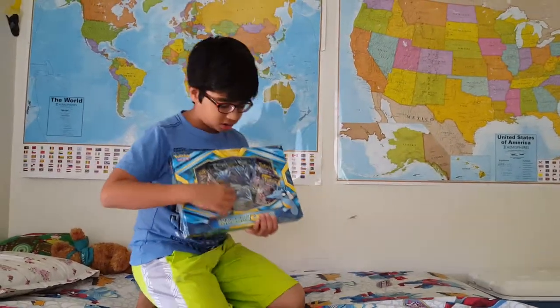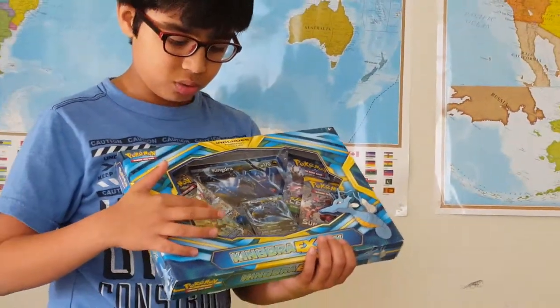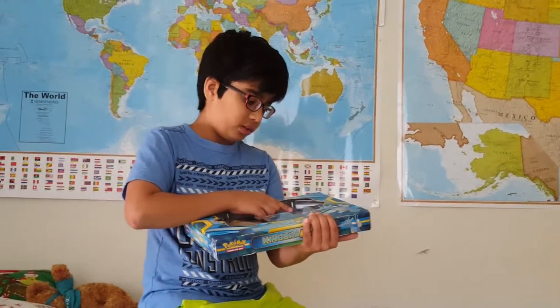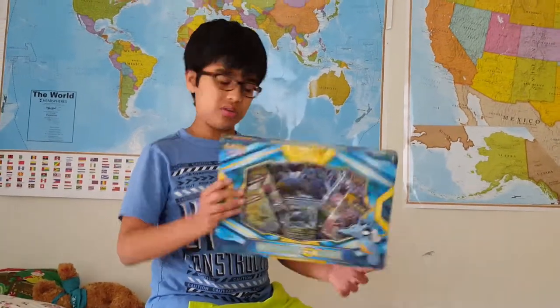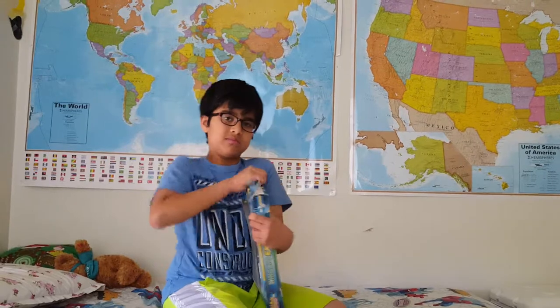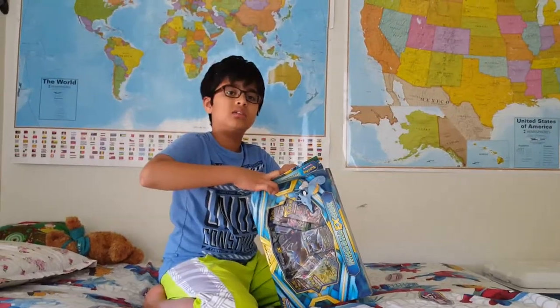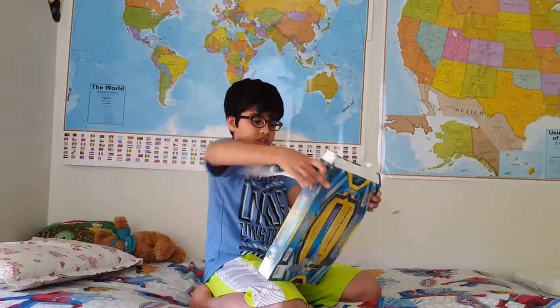Hey guys, today I'm going to open my Kingdra EX box. As you can see there's a small normal Kingdra EX and an oversized Kingdra Jumbo EX, and my packs include a Steamin' Stay Exernius Golden Break Pack, a Red Gyarados Break Point Pack, a Fates Collide Shiny Alakazam Pack, and a Sun and Moon pack. This is a Kingdra EX box, so let's start opening it — this is going to be pretty fun. I'm hoping I'll get like two EXs, maybe even three if I'm really lucky.